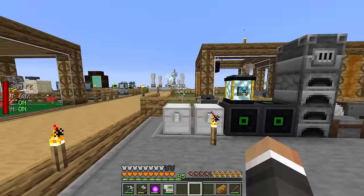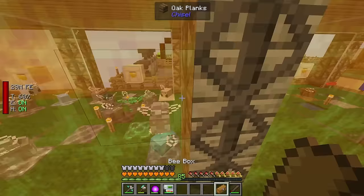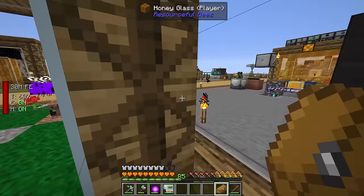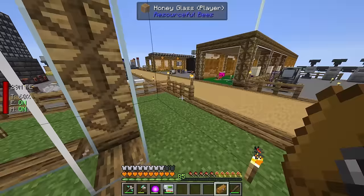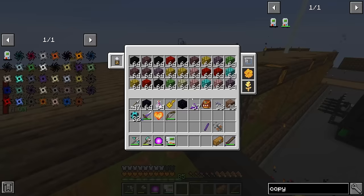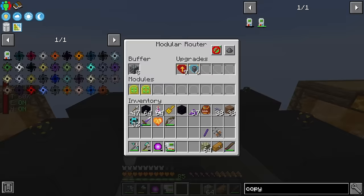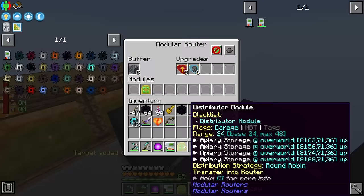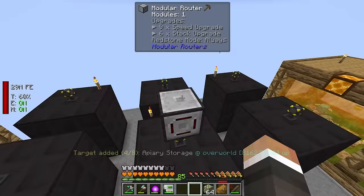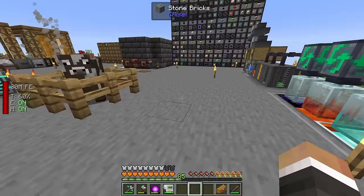Our dragon egg bee is done, so we can take it over to the bee area and grab our original dragon bee to begin breeding them together. We can also go ahead and siphon the end blocks out of the apiary. That gives us enough for 32 more dragon bee nectar blocks, which is more than enough for now. I make sure the distributor module is re-added to continue processing combs from that apiary.